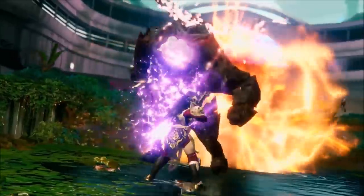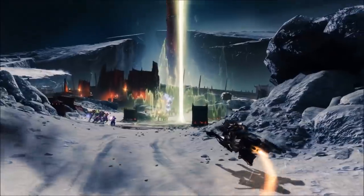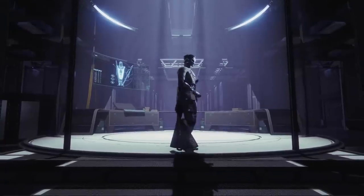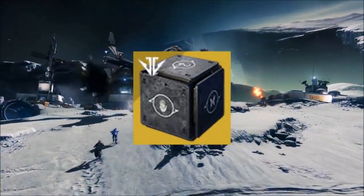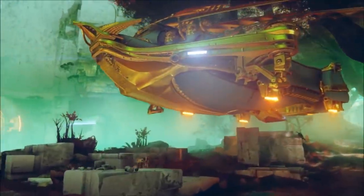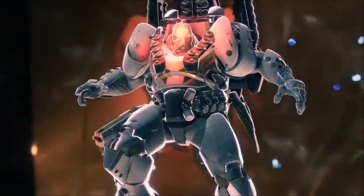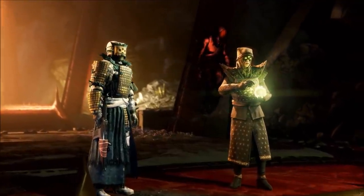The first thing you're going to need to do is visit the Tower and go over to Ada-1. She's going to provide you with a quest called Lock and Key. This requires you to discover four keys to open up a mysterious box: the Butterfly Lock, the Hand Lock, the Fish Hook Lock, and the Black Armor Lock. You'll be able to obtain these keys by completing all four of the forges in Destiny 2.